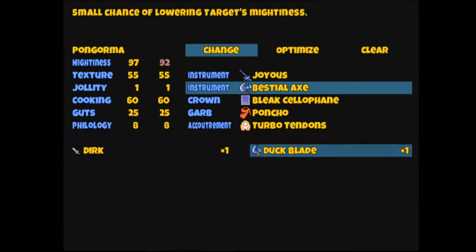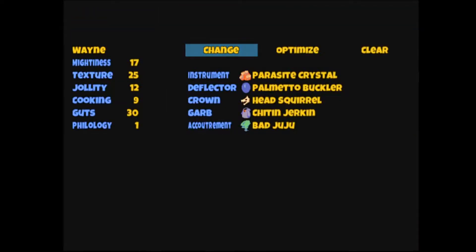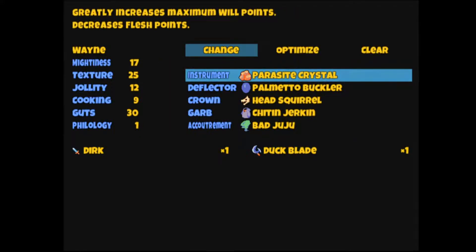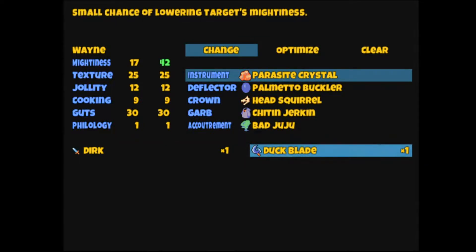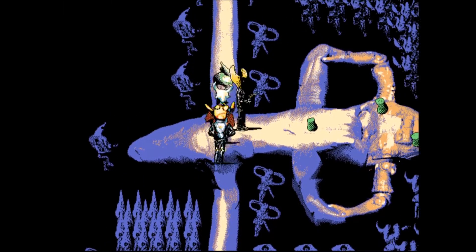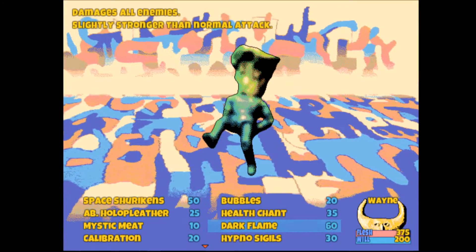Who did I just give the bestial axe to? So that's even less? Who needs a stronger weapon, I guess? What does the parasite crystal do? Greatly increases maximum will points, decreases flesh points. Let me up my attack to the duck blade. This music is different — have we heard this yet?